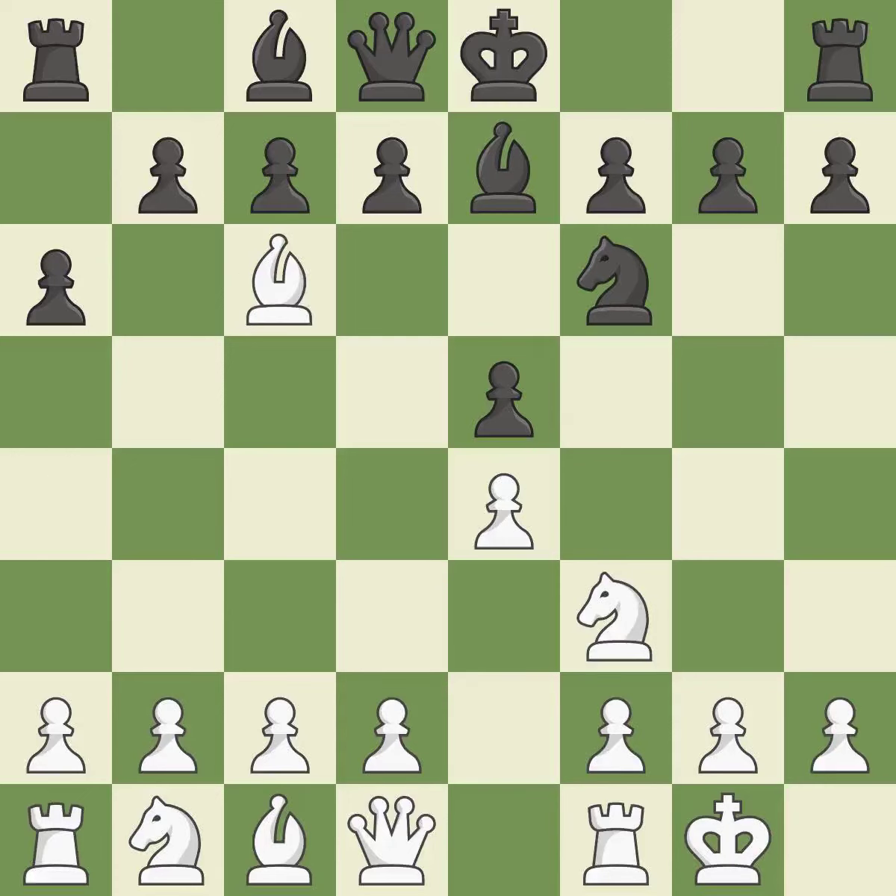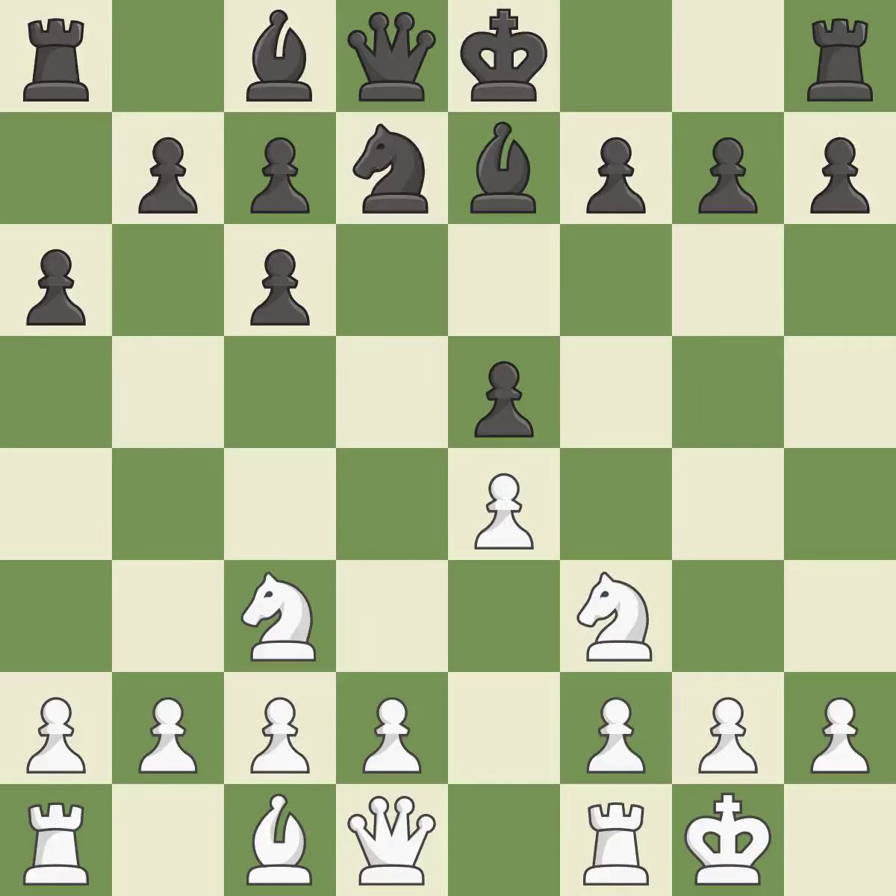Bxc6 captures the knight and forces doubled c-pawns for black. Dxc6 captures the bishop, opens the d-file, and controls the d5 square. Nc3 develops the knight toward the center and protects the e4 pawn.